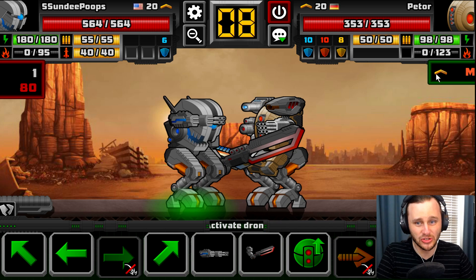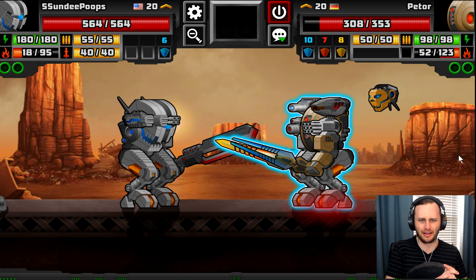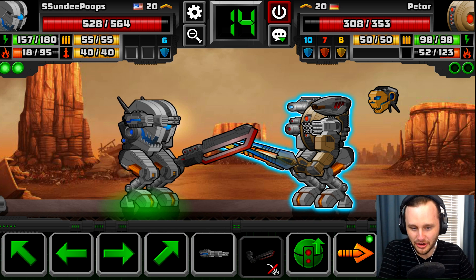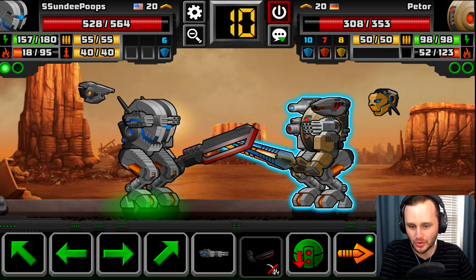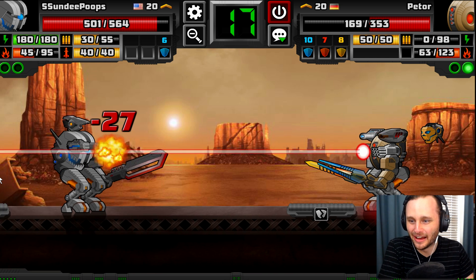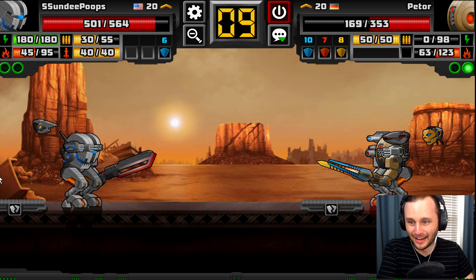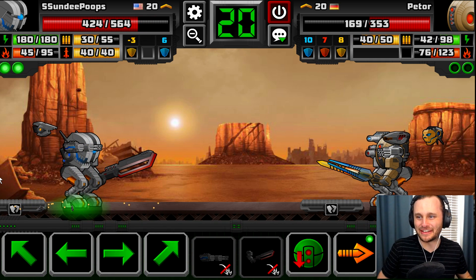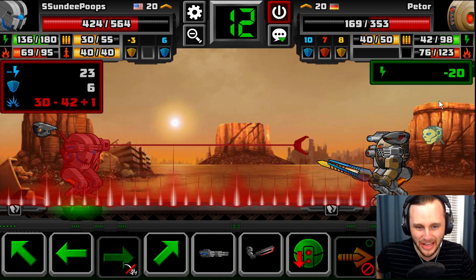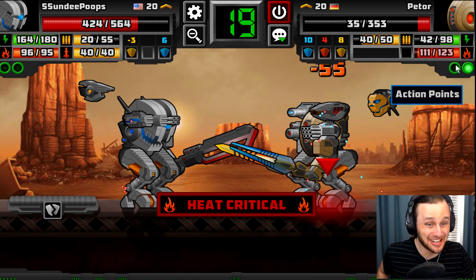Let's hit him with our meltdown sword which will up his heat a lot — watch his heat. 52 heat. What's he gonna do to me? 36 damage. Let's send out my drone and shoot him with my shotgun — 97 damage and 42. He is over half dead. Did you just shoot a laser at me? 77 damage. My heat is still looking good. Let's do a grappling hook — Blitzcrank him — come here! And then hit him with that meltdown sword. Yes! He's overheated — it's gonna skip one of his turns.